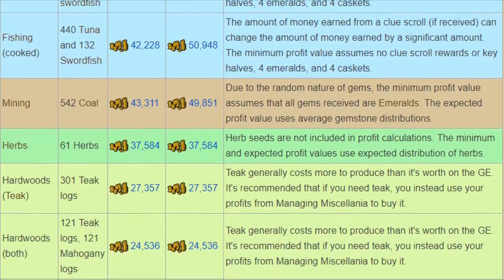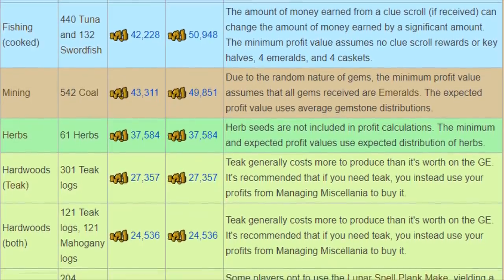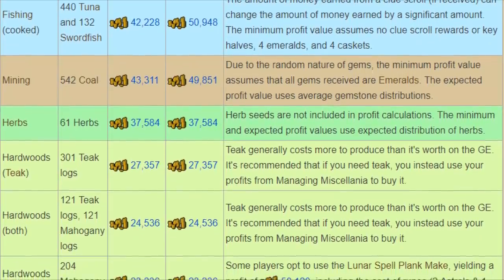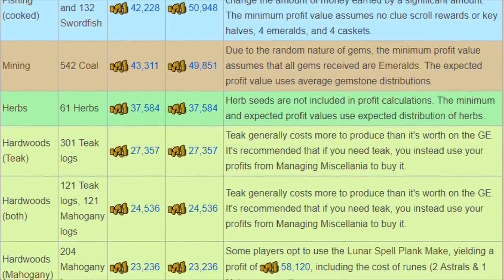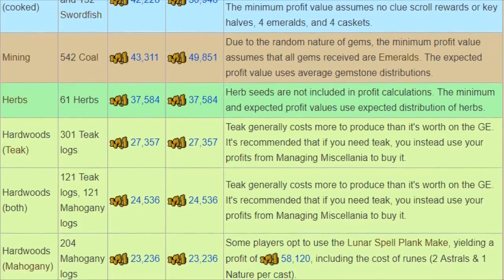There are technicalities where you can have less in the coffer and still get maximum output — if you're short on cash you can check the Kingdom wiki for all the specifics. Currently the best resources to have your kingdom set up on are fishing, mining, herbs, or hardwoods. The profit varies quite a bit, but it's great for ironmen and great in general for anyone who wants some passive income.